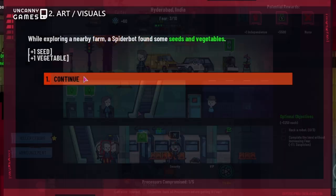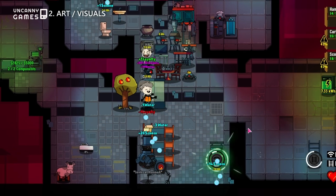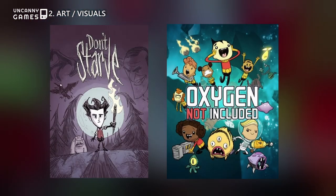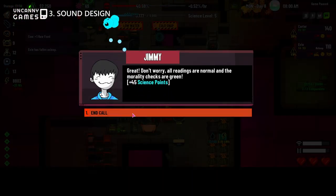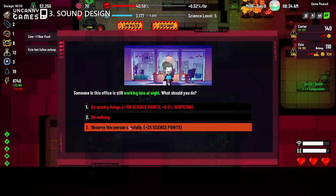Despite clearly being a low-budget indie game, Rogue AI Simulator's art style is reminiscent of other cute and strategic games like Don't Starve and Oxygen Not Included. The game is partially voiced and although the AI voiceovers are rather lackluster, the game's upbeat and quirky soundtrack more than makes up for it.